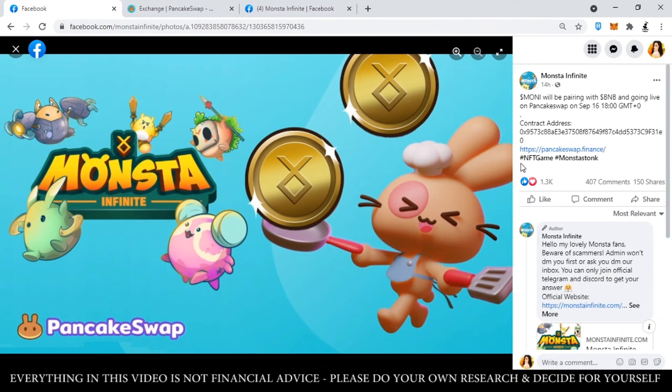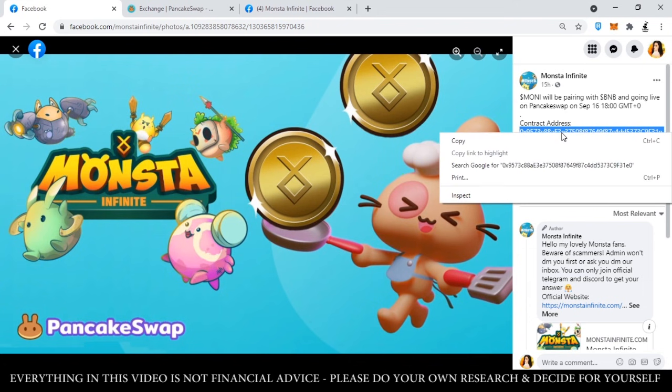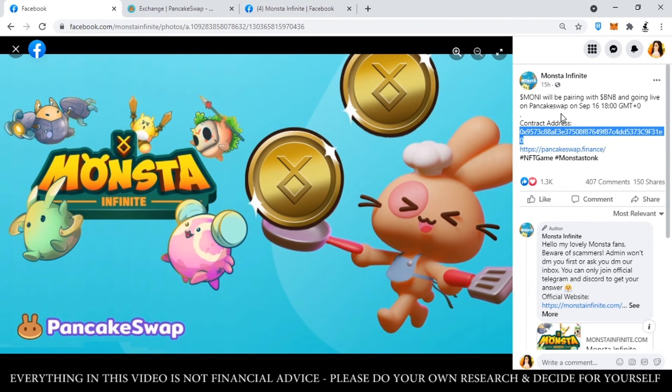Dito sa official Facebook page ng Monster Infinite, nagbigay na sila ng contract address for the Money Token. Ang kailangan lang nating gawin is copy natin itong contract address. Highlight nyo lang and then right-click, copy. Ilalagay ko din itong contract address sa description box so don't worry.